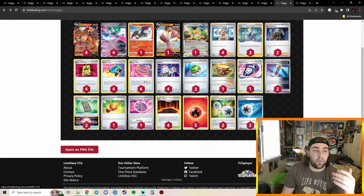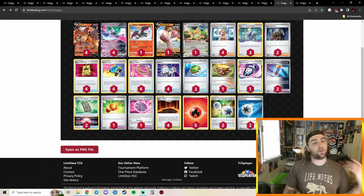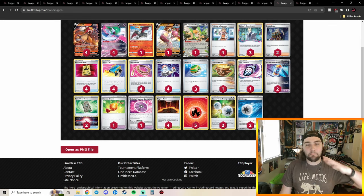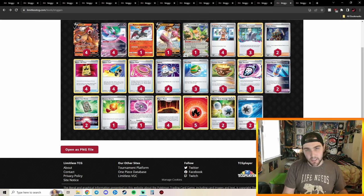You're playing four Switch Cart, four Escape Rope, Future Energy and Boost Capsules, moving things around and taking KOs fast. With Squawkability, four Battle VIP Pass, and three Nest Ball this list is really cool. The person who played it knew exactly what they were getting into and executed incredibly well going into this meta. Congratulations to them.